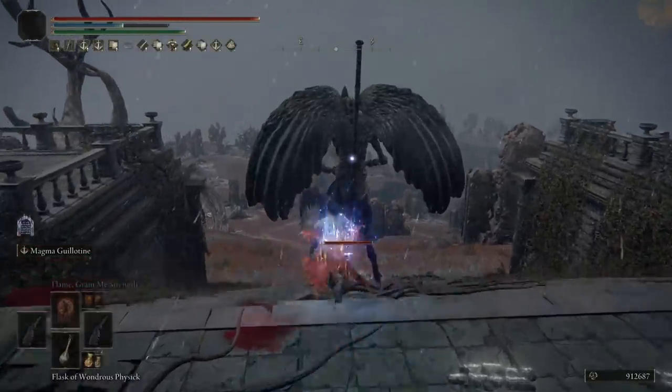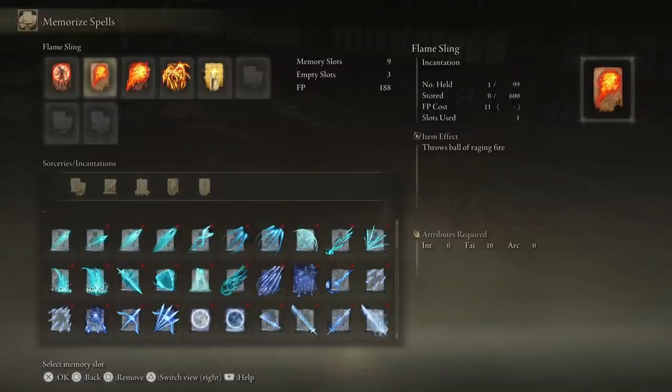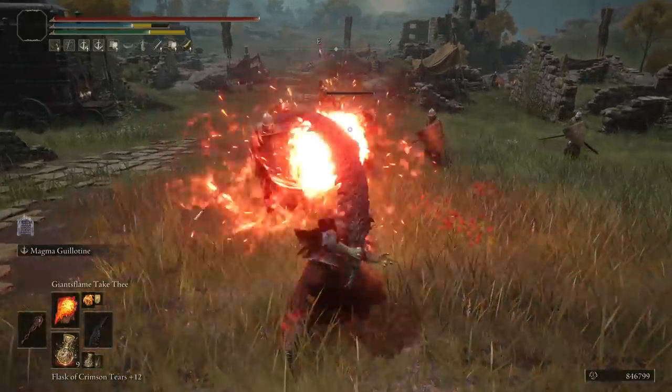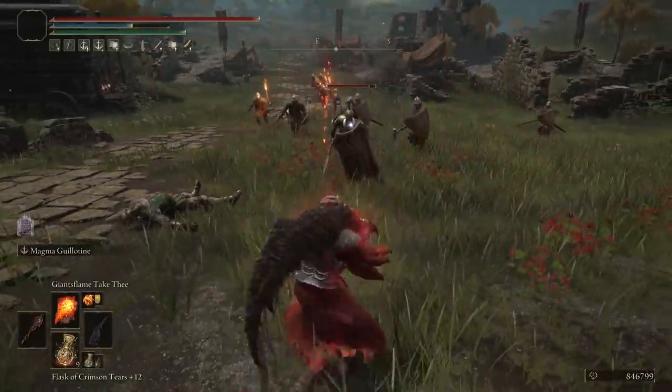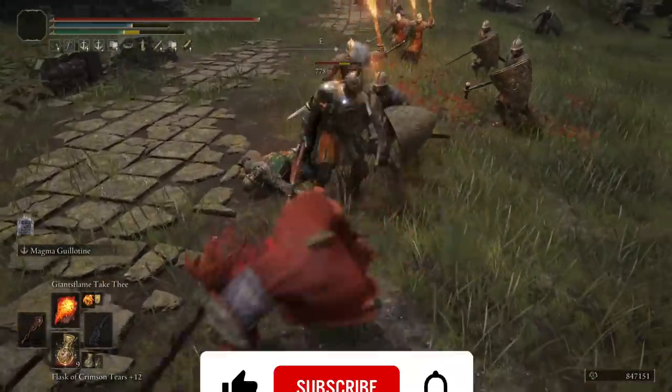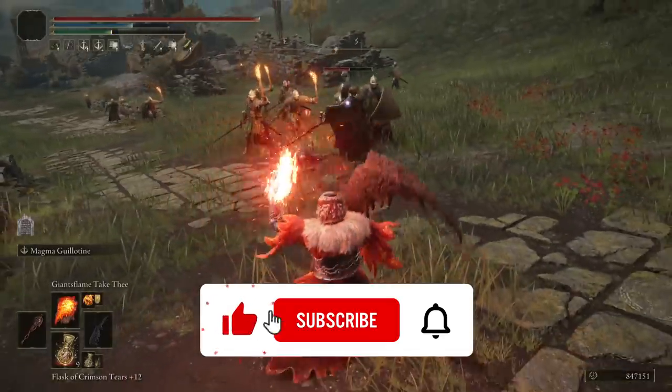One of the support incantations is Flame Sling if you need a cheap fireball to hit at a distance. If you need a more expensive, higher-damage option, there's Giant's Flame Take Thee. There's room to add more incantations if you like, but I didn't add more because the most damage comes from power stancing the two swords or using the Magma Guillotine skill.